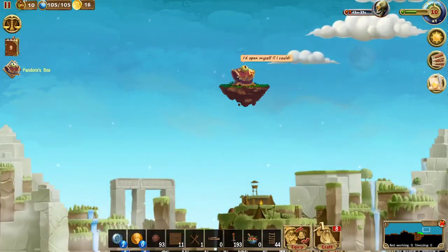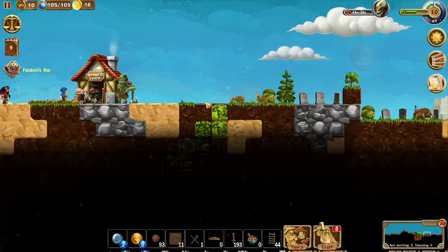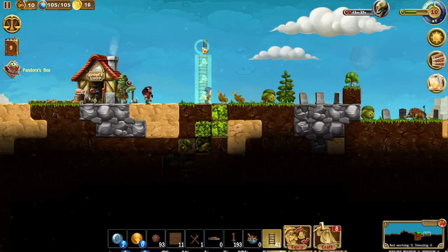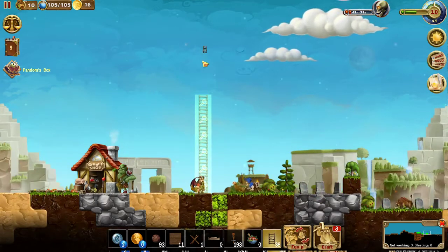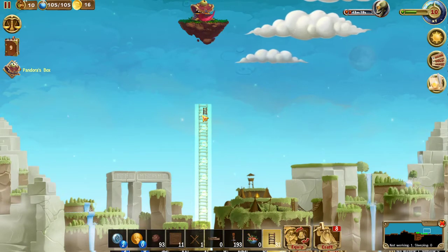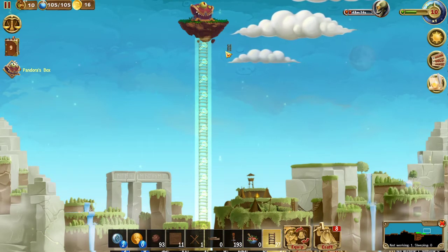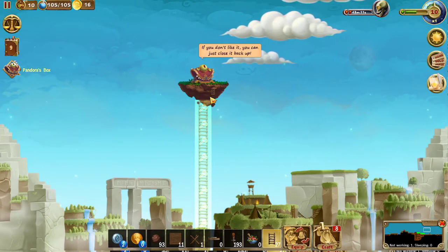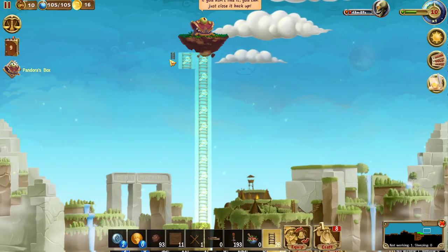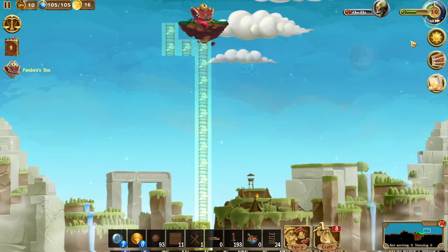Pandora, we're coming for you - whatever type of box that is. Can we build ladders like this? We're just going to build one long ladder up to Pandora's box just like that. We started with 44 ladders and we're at 31 - this is going to be high up there. We might need to go off to the side. We're kind of cheating the game here but that's okay. Let's see if that works. We'll go ahead and increase the speed on that. Here they come with those ladders.